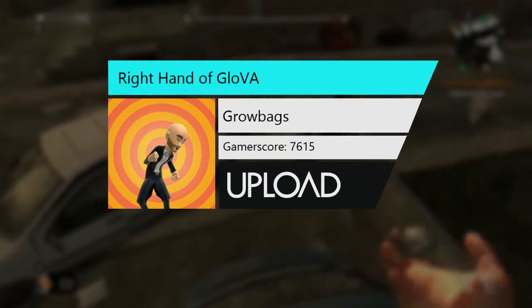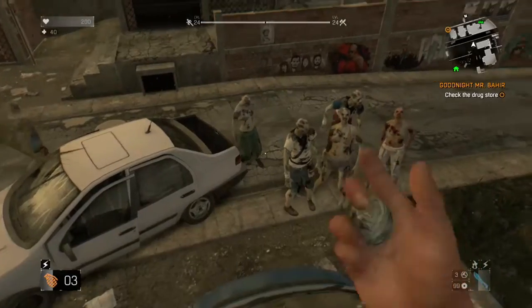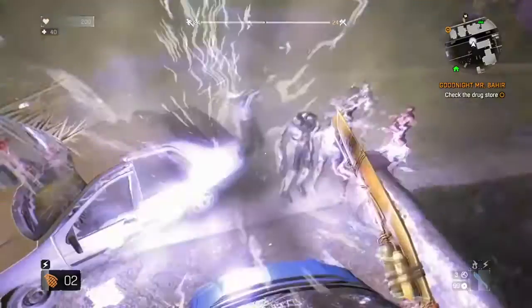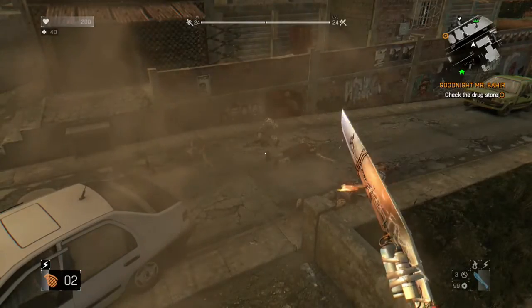Hello, it's Crowbags and welcome to Dying Light's Right Hand of Glover Blueprint Tutorial. For this one you need to be in Old Town and on or past the Investigate the Music side quest.